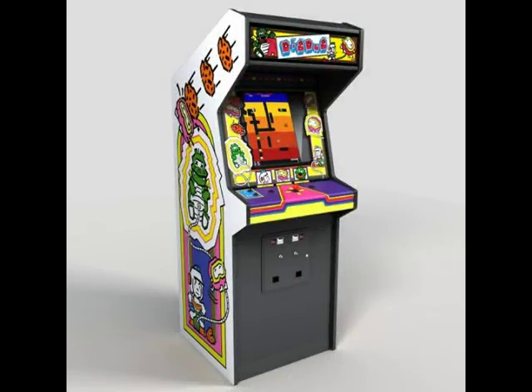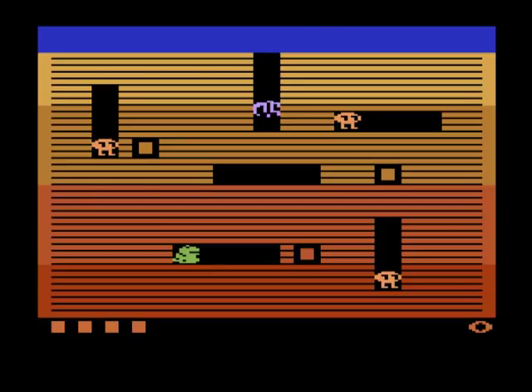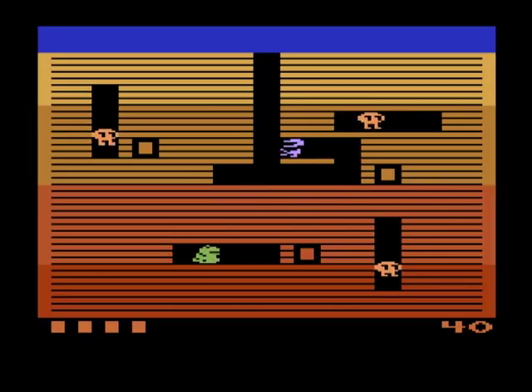Dig Dug was released in the arcade in 1982 and was ported to several consoles, including the Atari 2600 a year later. You play as a miner — an underground digger, not an underage person. Your goal is to dig tunnels in the ground and wipe out the monsters that dwell down below.